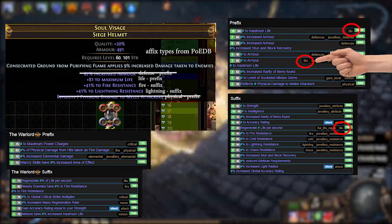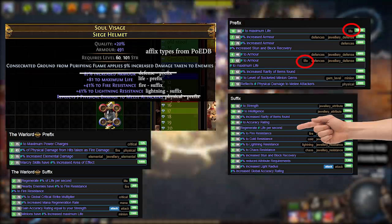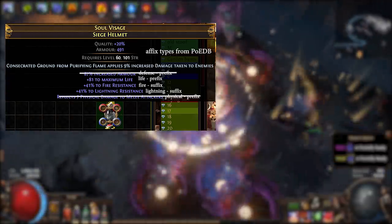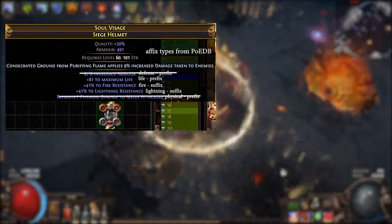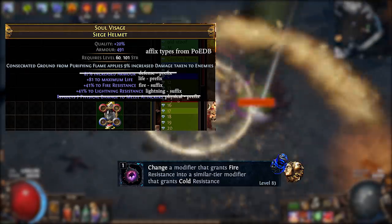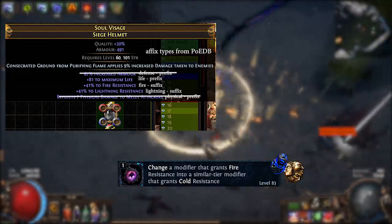This is because the suffixes are already full, so I cannot roll the flat life regen roll which I do not want. To finish the item, I can keep spamming the remove life modifier and add back on another life modifier until both life rolls are of a high tier. And lastly, I plan to use a tier 2 seed as well, which allows me to recraft the fire resistance into a cold resistance, because on this character I do not need fire resistance since chieftains get so much of it for free.